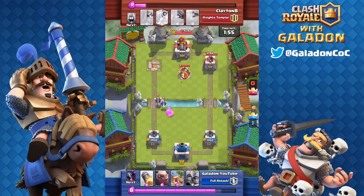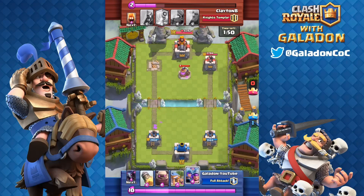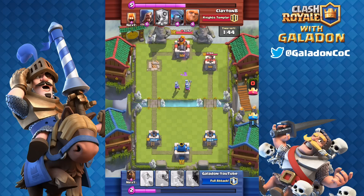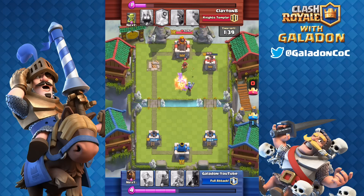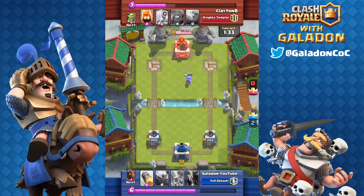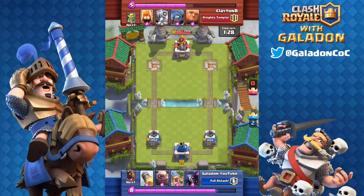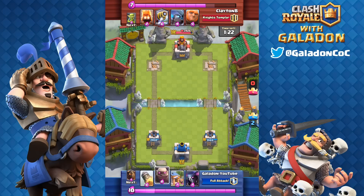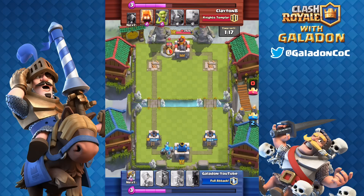I'm giving you guys a little warning: if at the end of the next season you see Galadon at the very top and it looks like I'm using Trifecta or some sort of Mini P.E.K.K.A. deck — no, I'm definitely using Lava Sparky Bow, then switching the deck out so people don't realize I'm annihilating player after player with it. This is my secret deck, so please don't tell anybody how OP Lava Sparky Bow is. When it's used correctly, the other players usually get so intimidated they pretty much give up.